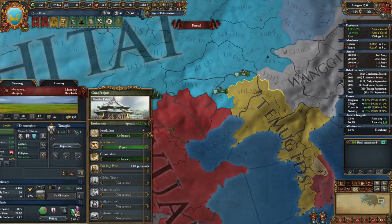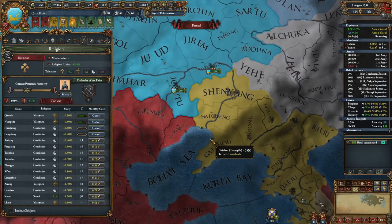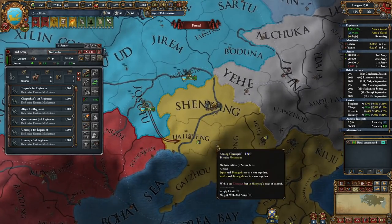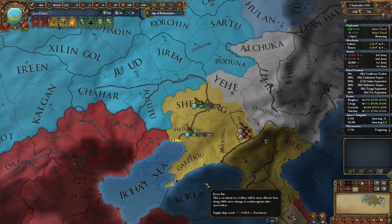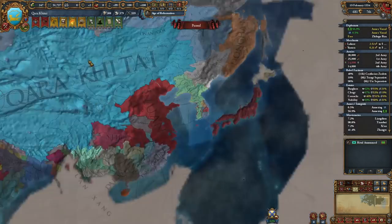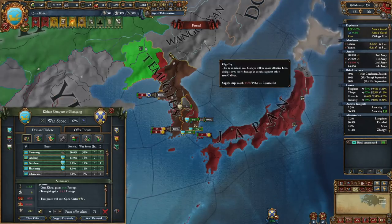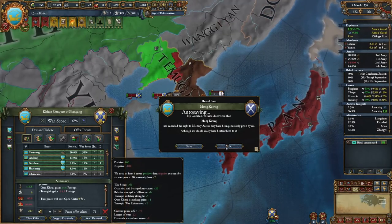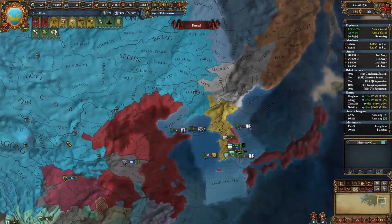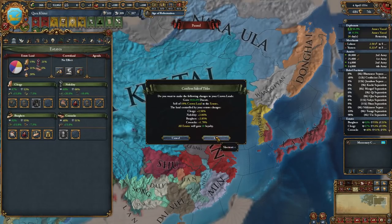Two years later, after putting down a number of revolts and preparing his armies, Kailuo gave the order to invade the Temugids. Despite that nation being a fellow convert to the Nestorian branch of Christianity, nothing would prevent Kailuo from reclaiming his ancestors' homeland. The war would last until April 1554. The Temugids would receive nominal help from the Japanese, but this proved inadequate, and they were forced to sign a peace that transferred the Liaodong Peninsula to Kailuo. Yelu Kailuo became the first descendant of the Liao dynasty to taste the salt spray of his homeland in over 400 years.